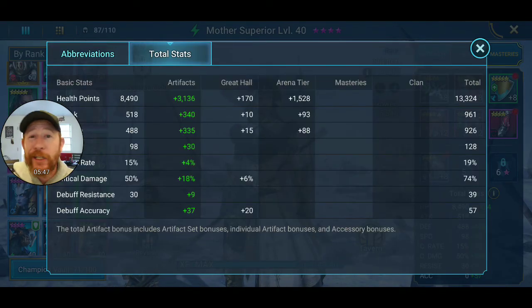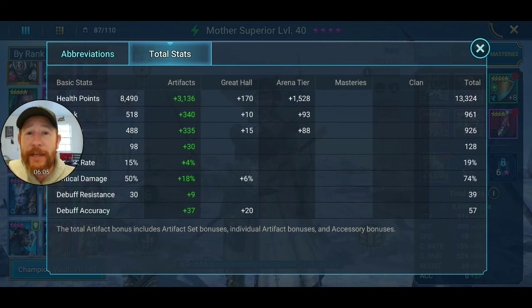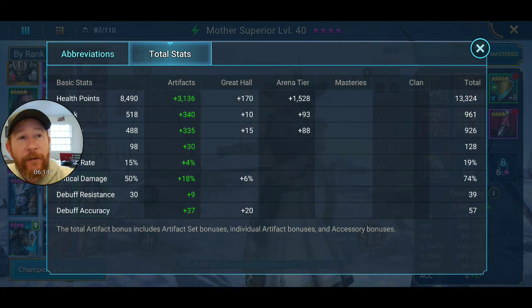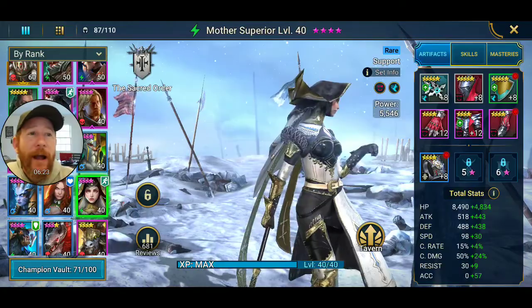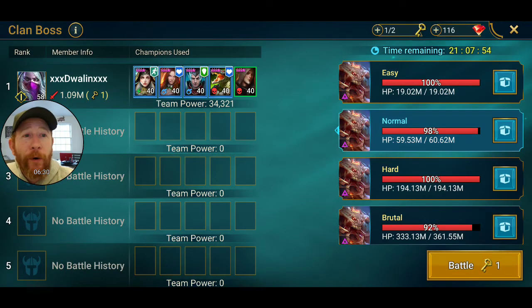Looking at her stats, my Mother Superior is only at 13,000 HP right now because I haven't fully built her up. That's where the majority of her kit's power comes from. Her attack is 961 and her A1 is a one-hit skill that scales off attack, so you do want some attack if you want any damage output. I actually had her in lifesteal gear but switched it out, which might hurt her a bit.